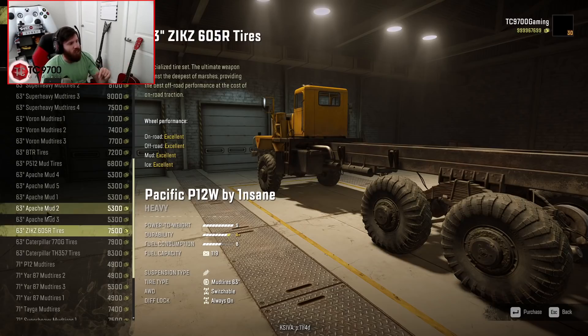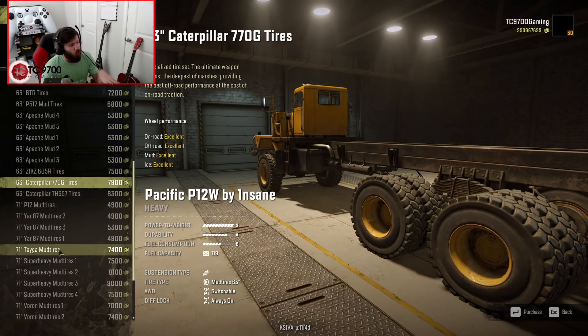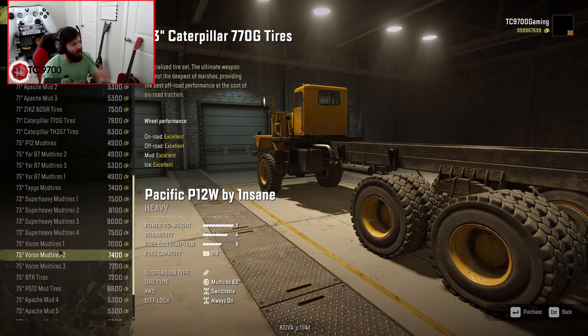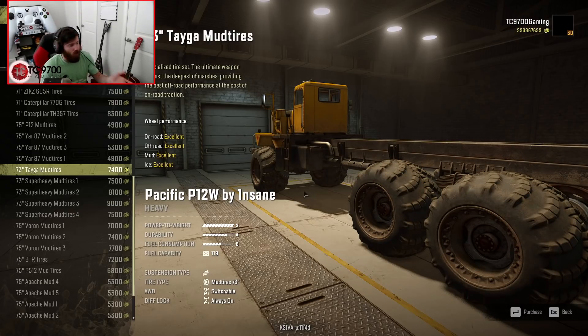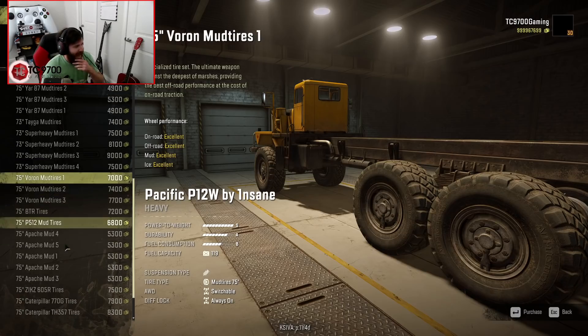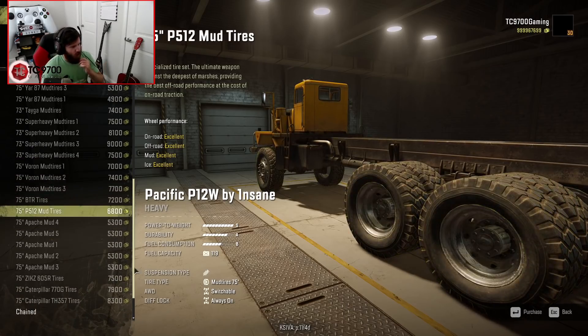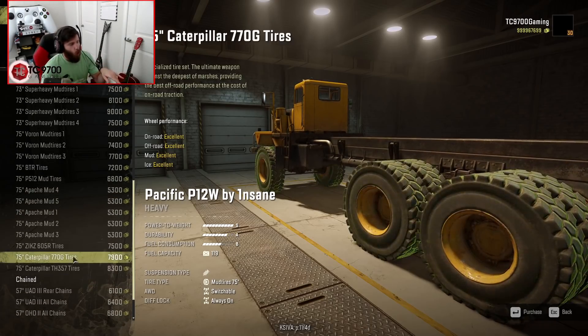If you're about the ZIKZ 605R tires and like that truck's base tire, you can throw that on this vehicle too. When you get into the mud tire options, this is where it gets very interesting. These super-heavy mud tires are basically machinery tires seen on various CAT vehicles within the game, but they have had their parameters modified — as you can see, they're excellent pretty much across the board, qualifying them as an OP tire. You also have BTR tires, P512 mud tires, which I believe have different coating than the P512 all-terrains.